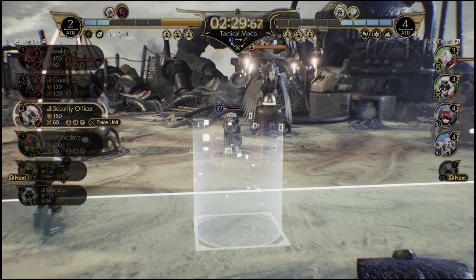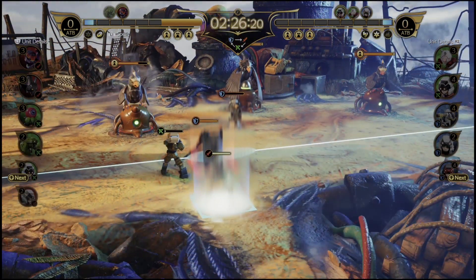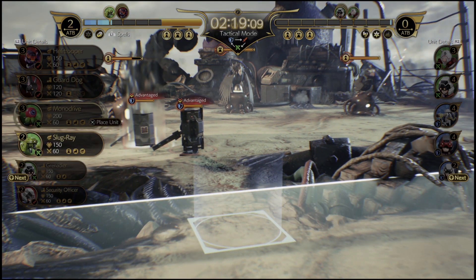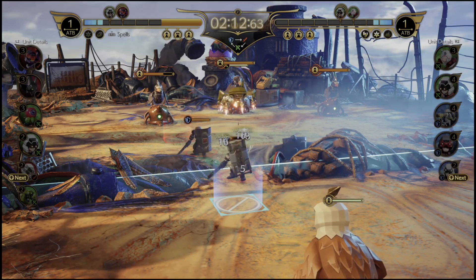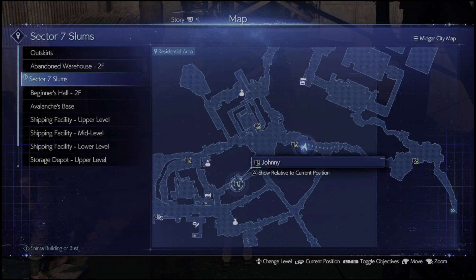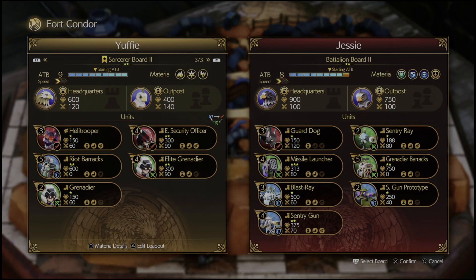There are a few things to consider — aerial troops, for instance. Some ground troops cannot attack aerial troops. If a unit has a sword, they probably can't attack an aerial threat. The more you play, the more you'll understand which troops can and can't attack. The basics are: blue is strong against red, red is strong against green, and green is strong against blue. For the first three rank-one fights in Sector 7 — marked with ones on the mini-map — follow this rule and you should have no problems.